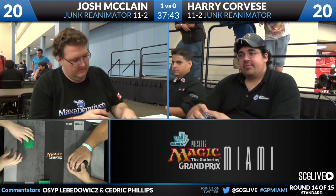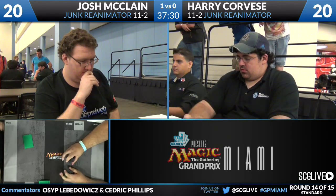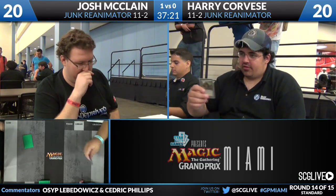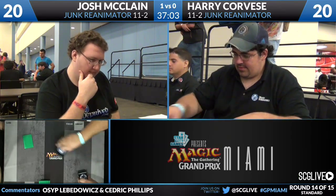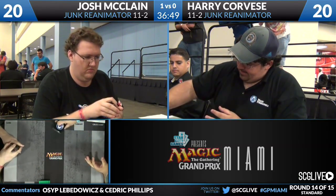With Junk Reanimator, players often mulligan aggressively because they know there are certain hands required to win specific matchups. Harry checks his six cards, debates it, and goes down to five. With certain draws, even five cards can be very good for Harry. Part of Junk Reanimator's appeal is it mulligans well and is good against midrange decks with Restoration Angel and Thragtusk. In long tournaments you want a deck that doesn't punish you for going to six or five — mulliganing is going to happen throughout any tournament.